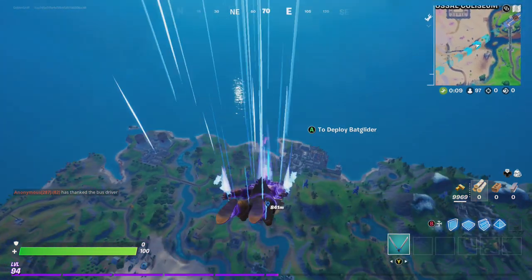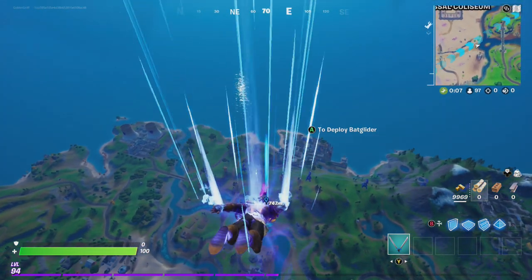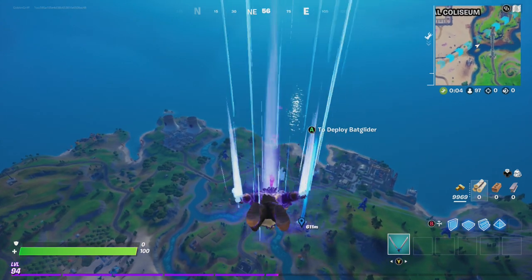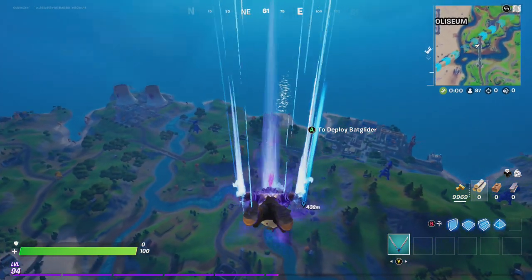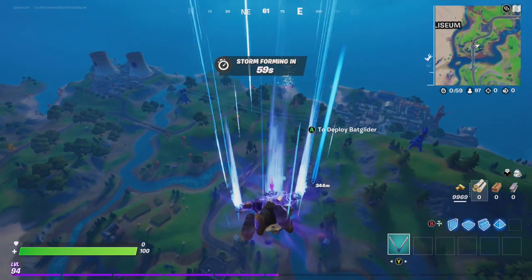Alright friends, Goblin Griff is headed toward Compact Cars to see if he can locate Dummy. Dummy will either be at Compact Cars or just south of the Duraburger food truck. Let's check out Compact Cars first.